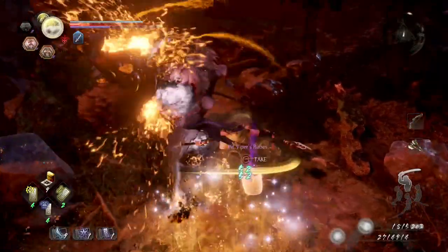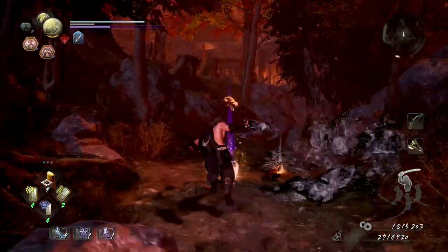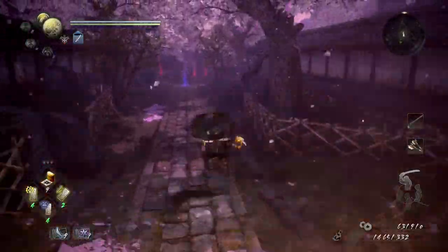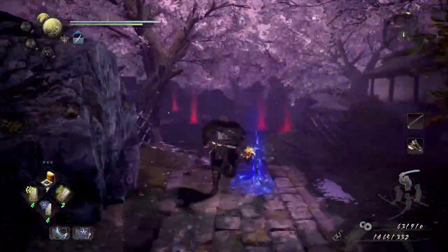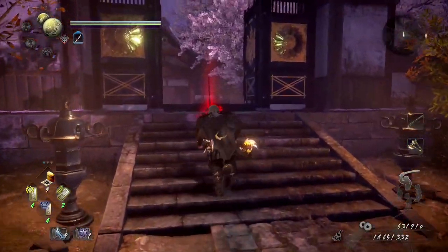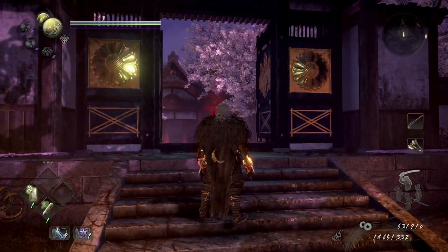Bear in mind that I haven't tested this process on the other Sudama in the Ruin Draws Near mission, so if anyone does, let me know in the comments if it works for you. Next you need two soul cores: one that you're looking to re-roll the attributes on, and another to give away as a sacrifice.